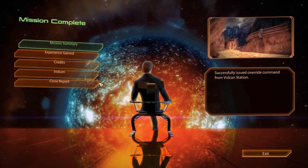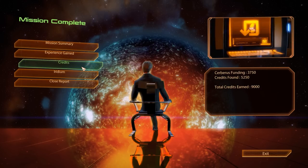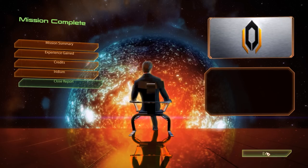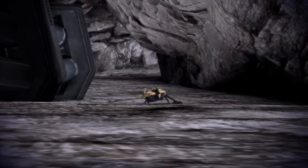And with a renegade interrupt that did not actually give us renegade points, we wrap up the second mission of the Overlord DLC. The security lockdown in Vulcan Station has been overridden and we have gained another 250 experience points, as well as 9,000 credits and 2,000 units of iridium.